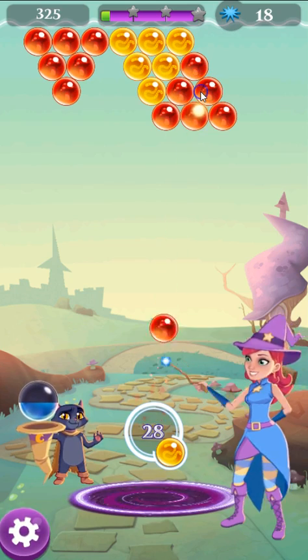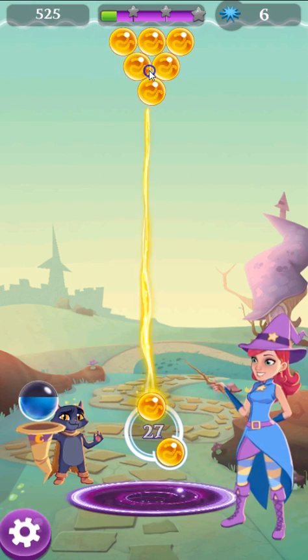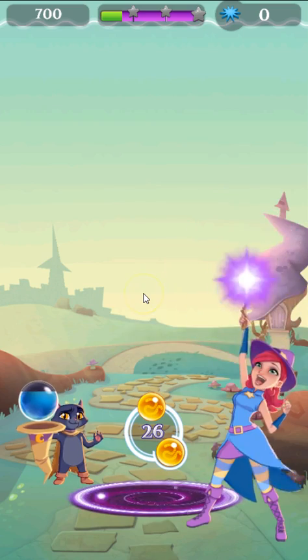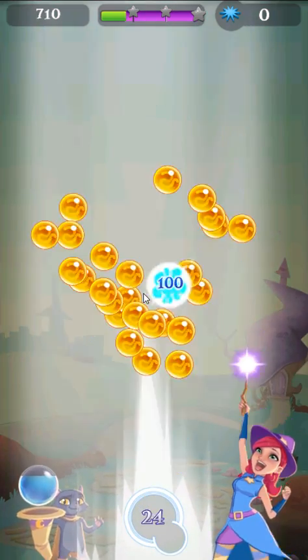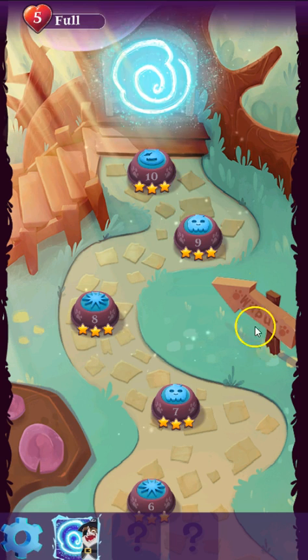We have our normal levels here where we have to just clear all the bubbles. Pretty straightforward stuff. First levels are always really easy, but that gives you a general idea of what things look like, and we'll talk about some of the other game modes too.